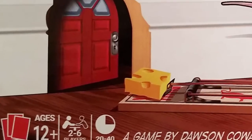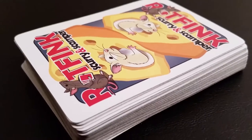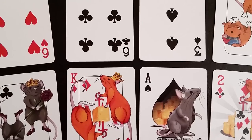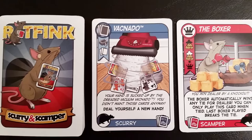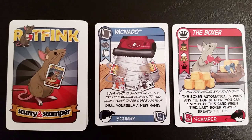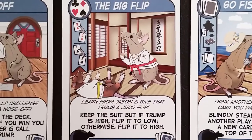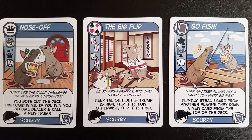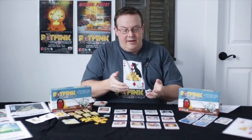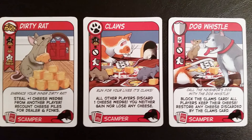Rat Fink is for 2-6 players and plays in 20-40 minutes. It uses a standard playing card deck of 52 cards, as well as a custom deck of 52 action cards. These action cards are split into two groups: the scurry cards, which allow you to manipulate the hand and the trump call prior to playing the trick phase, and then the scamper cards, which are played after the trick phase, which can alter the outcome in case maybe you had a poor hand at that time.